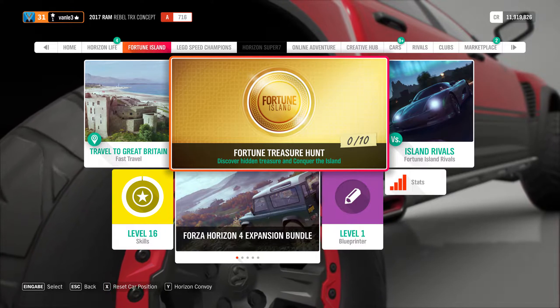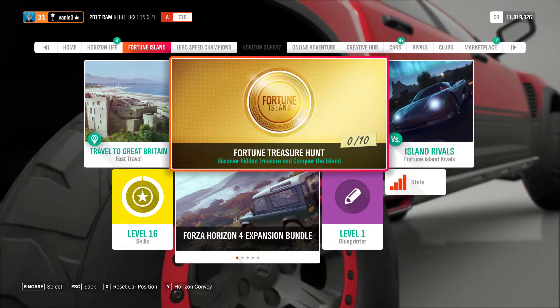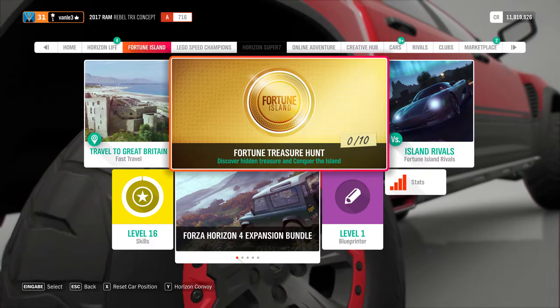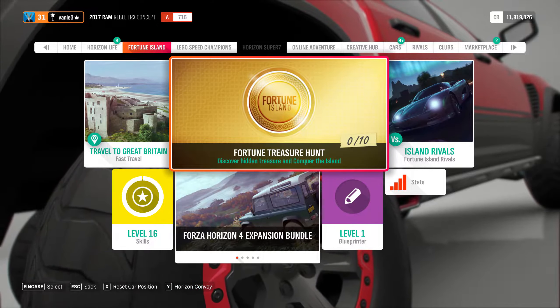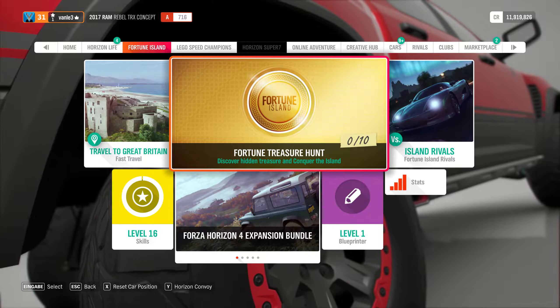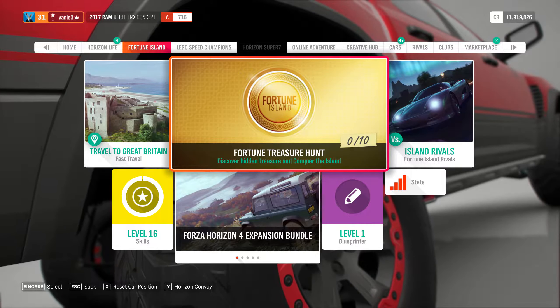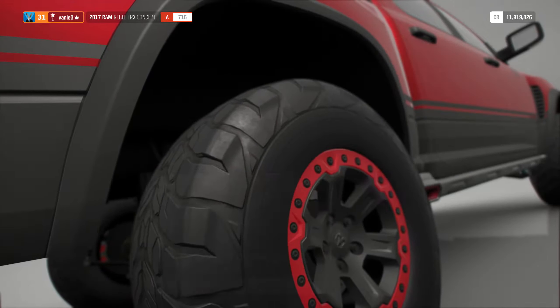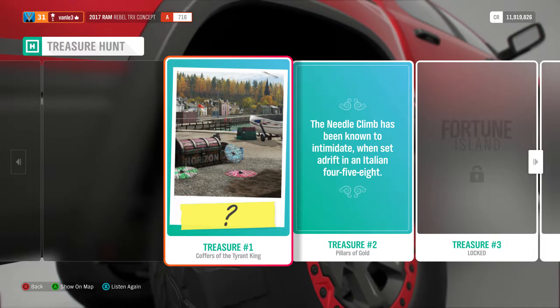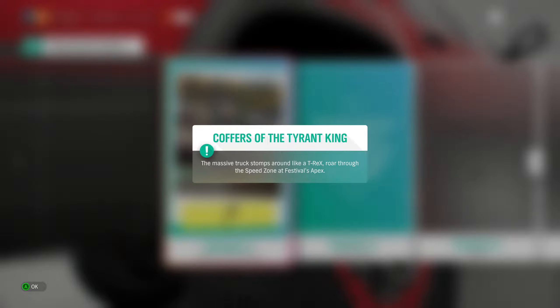What's up ladies and gents, welcome back to Forza Horizon 4. We are here with the Fortune Treasure Hunt and the Fortune Island DLC. When you arrive, you get the task to solve these riddles and discover hidden treasures.